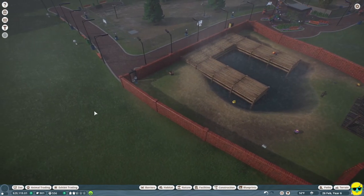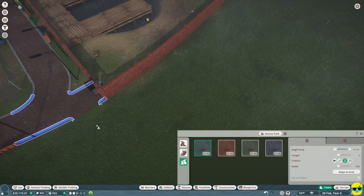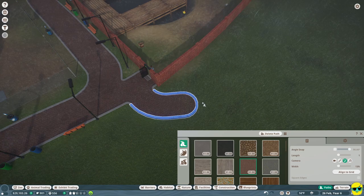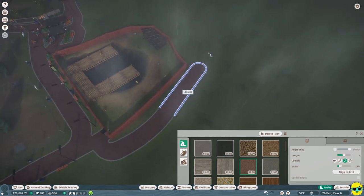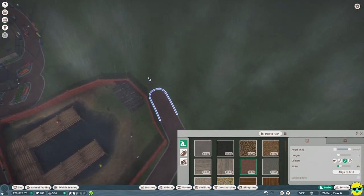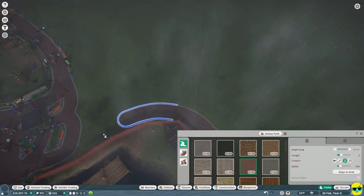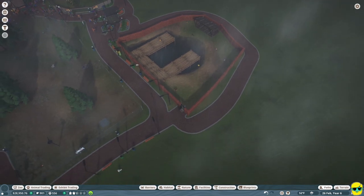It's time to start putting in some path. We're going to go ahead and just extend the path around - regular path, not staff path. I'm going to push plus and make this a big path and wrap this around and connect it. We have this all the way connected now.